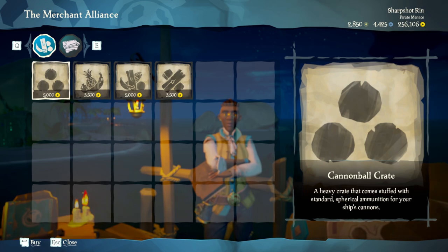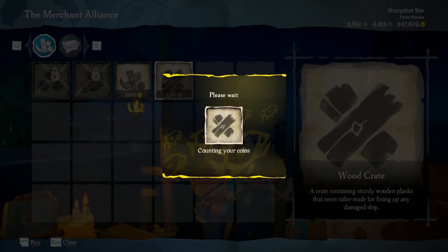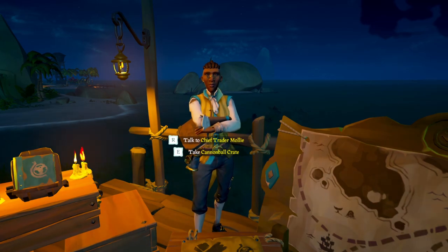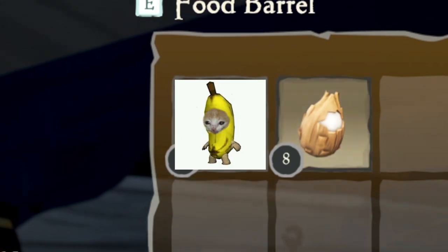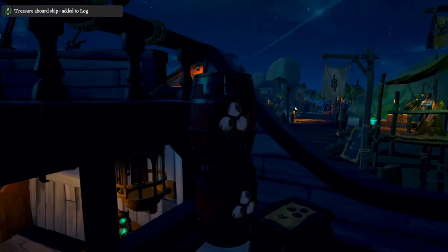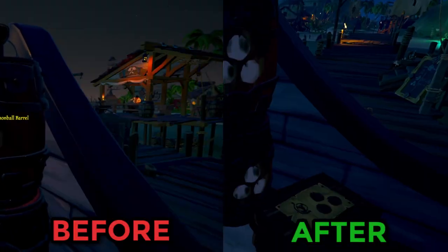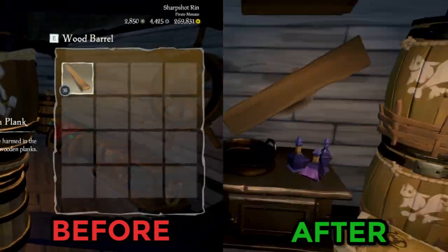Alternatively, you can buy supplies from the Merchant Alliance — similar to method two — but this time you're buying cannonballs, wood, and a fruit crate for a small boost in supplies. It's better quantity than the captaincy supplies, but it is actually more expensive, and the food from the merchants only gives bananas, while the captaincy gives mangoes, pineapples, pomegranates, and coconuts. So there are different pros and cons. I actually recommend buying both, since it's not going to make you go broke, and combined you'll get nearly 100 extra cannonballs, a good amount of fruit, and over 100 wood to start your adventures.